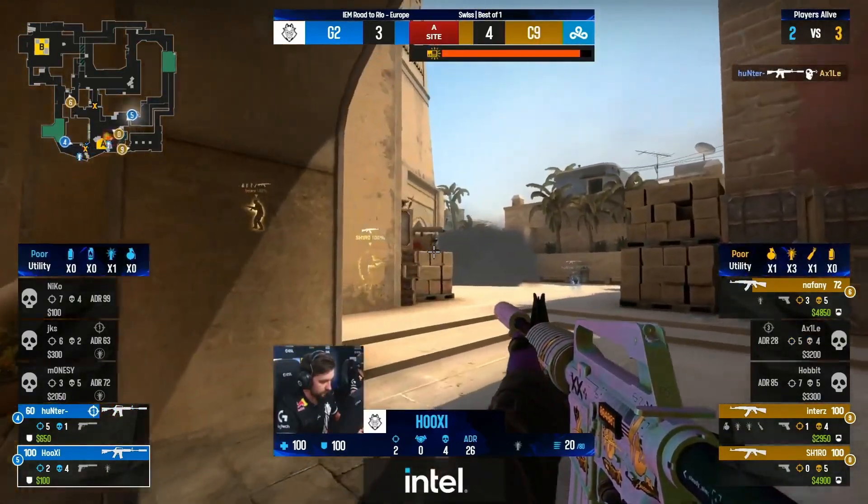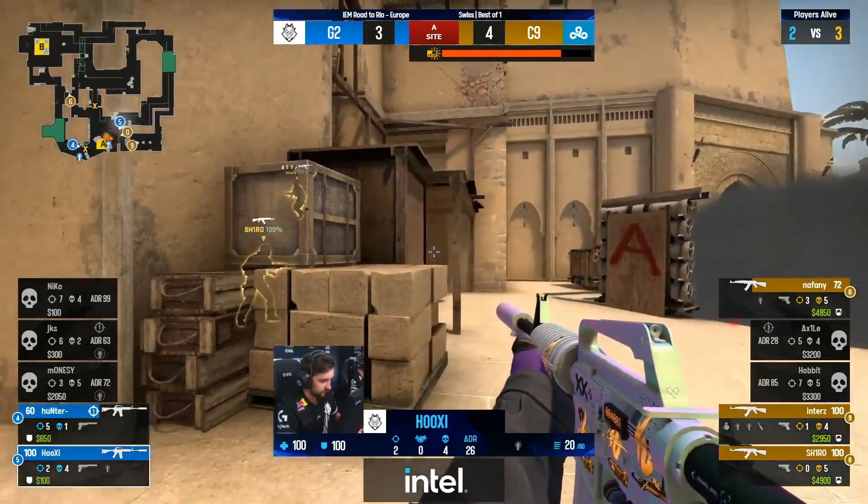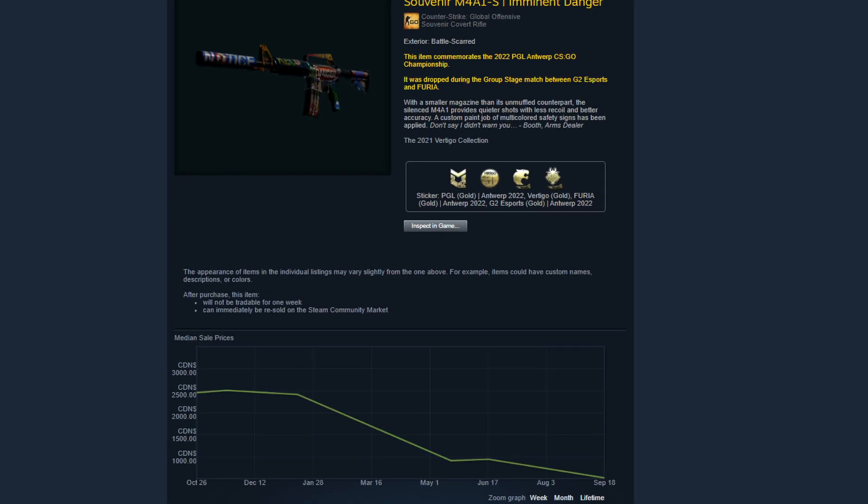Let's just give a hypothetical example. If the Vertigo Collection starts to rise, by the time a new major comes around, everyone will be taking note of that and just spam-buy the Vertigo Souvenirs until they crash back down.